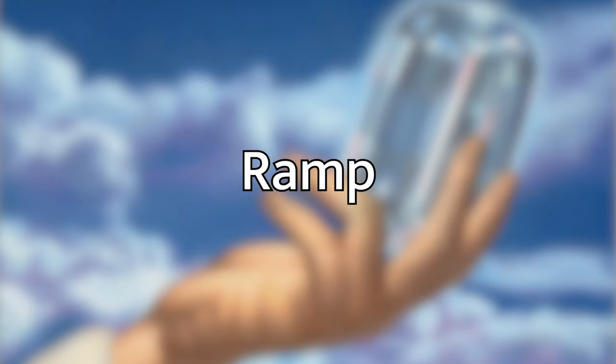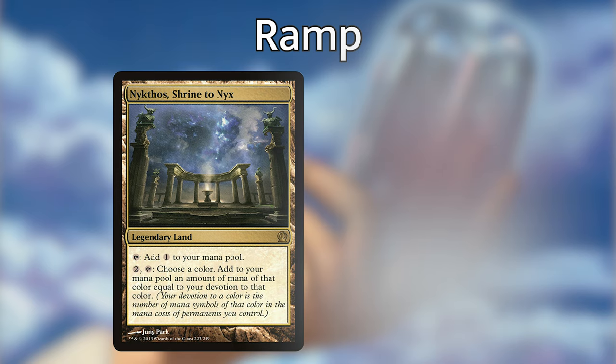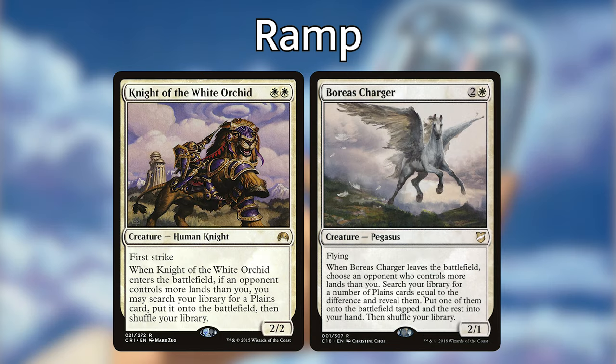Before the final step, let's cover ramp and card draw. For ramp, we have Theros-themed cards: Nyxos Shrine to Nyx and Nyx Lotus, which ramp off our devotion — great in any mono-color deck. Marble Diamond taps for white mana. Sol Ring and Thran Dynamo are our artifact ramp pieces, along with Gilded Lotus. Knight of the White Orchid enters and lets you search for lands if an opponent has more than you — which is most of the time. Boreas Charger does something similar.